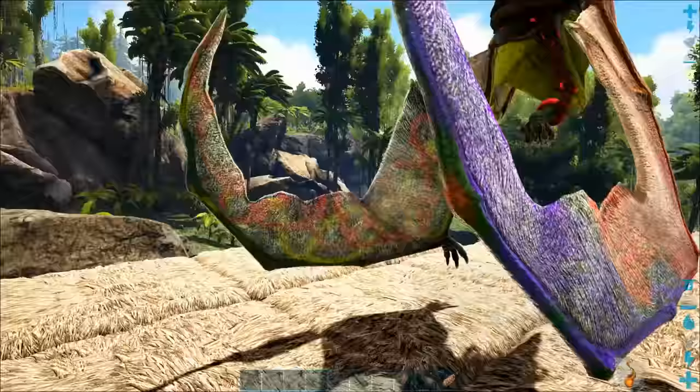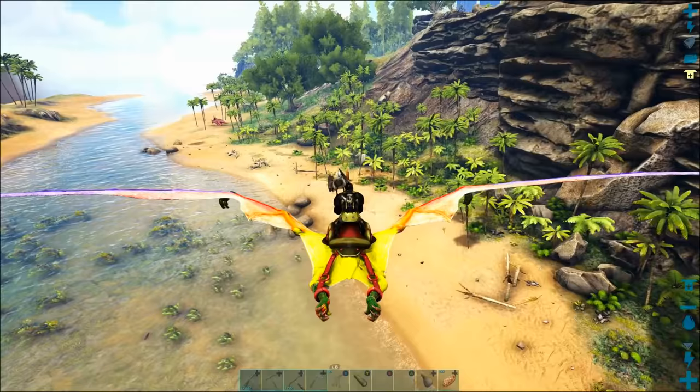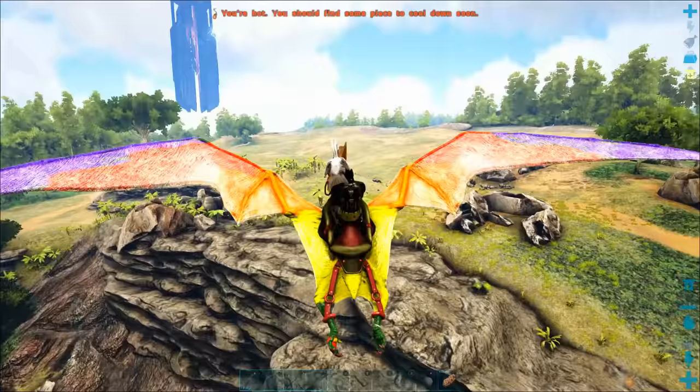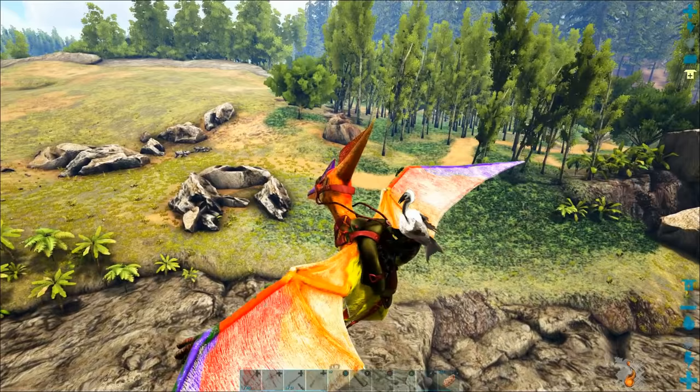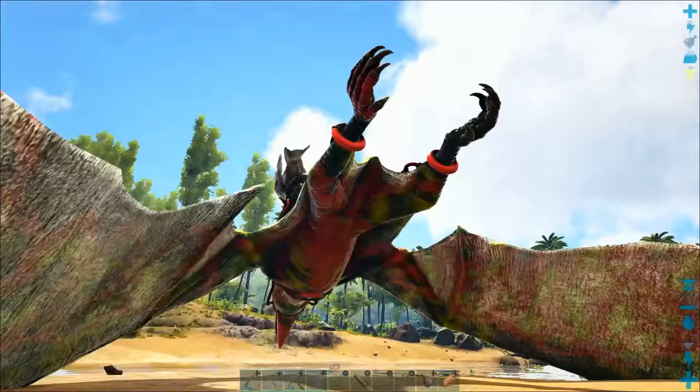Here we are back at our main base — this was the first big base we built up on a cliff. I'm going to scout this area quickly with the pteranodon, and it looks like our otter is still swimming around down there. Anytime you do anything at the base of a cliff, you need to check what's on top of it. Looks like there's nothing up here, so we're totally safe — but you never know if there's a tyrannosaur sitting up there waiting to jump down on your head.